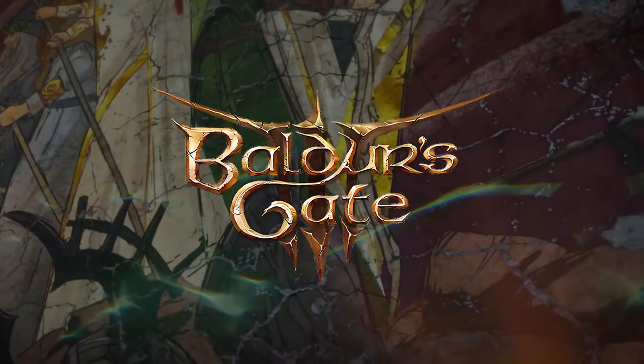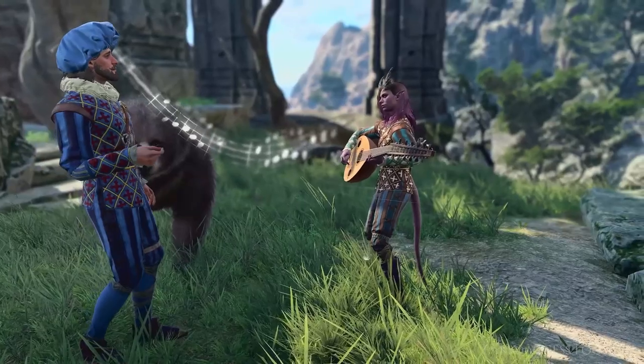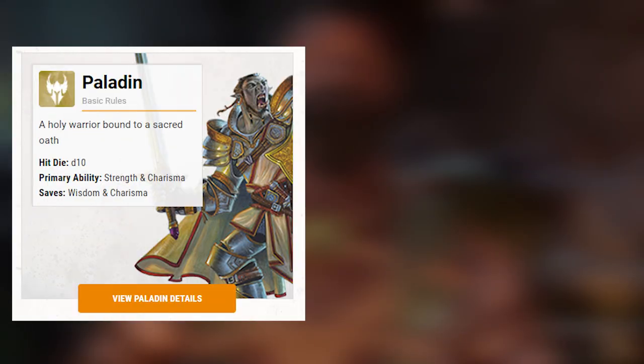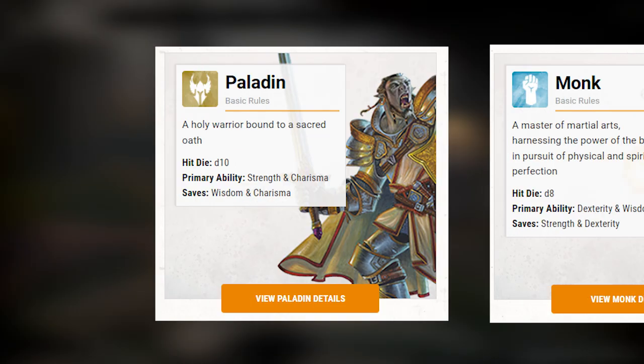Over the course of history, Baldur's Gate 3 got 4 new playable classes in the update: the Druid, the Sorcerer, the Barbarian, and last but not least the Bard. But there are 2 classes still missing from the game — the Paladin and the Monk. So in this video I'm going over the basic information of these classes and what you can expect from them.